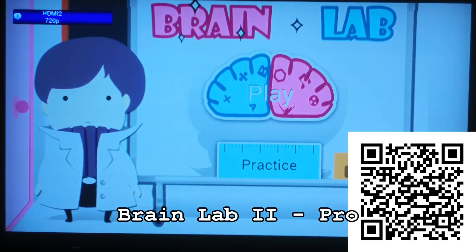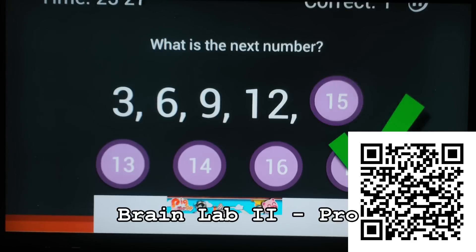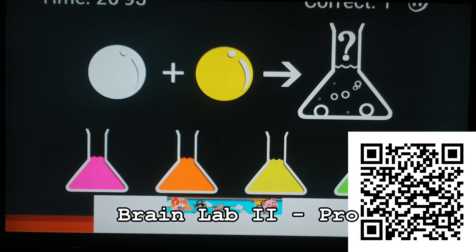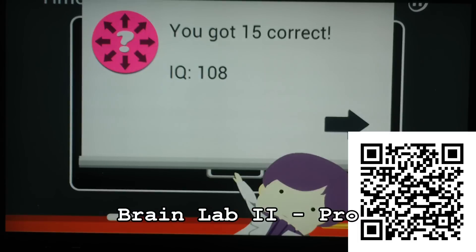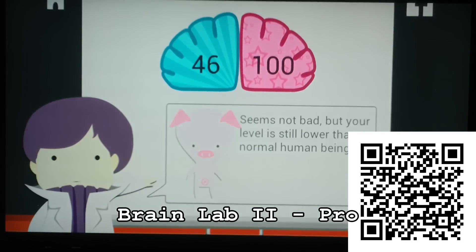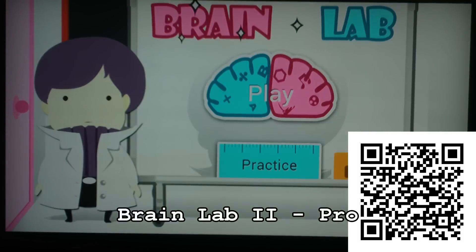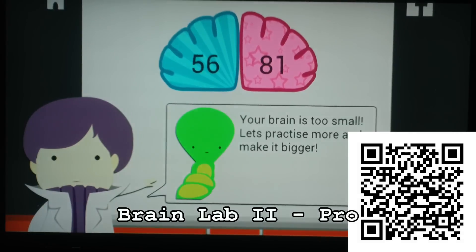Number 4: Brain Lab 2 Pro. This is a brain puzzle game that will get your static brain moving. It lets you train your brain through interesting exercises — from numbers, mixing colors together, to identifying fast-moving pictures. Your left and right brain IQ will be evaluated as well, if you want to know how smart you are. Quick and easy to play — just tap on the right answer with your finger. Cool music, but on the bad side, you have to rate it 5 stars to unlock practice mode. Come on, how cheesy is that? There are also lots of annoying ads. But this is a free one in the Play Store, so go and get it.